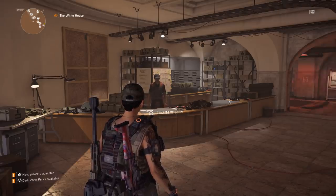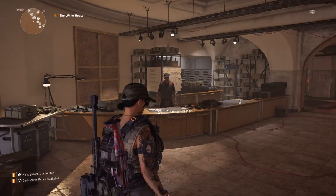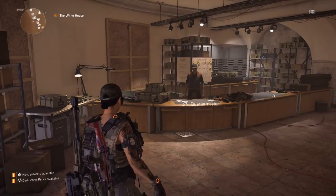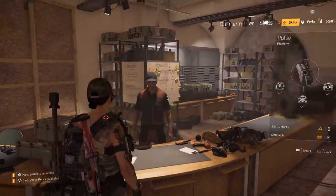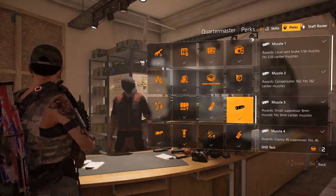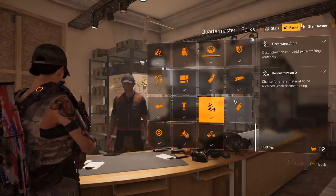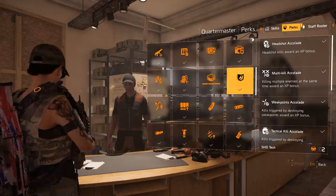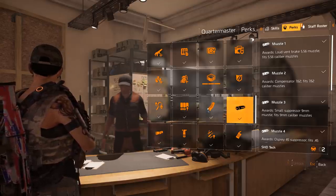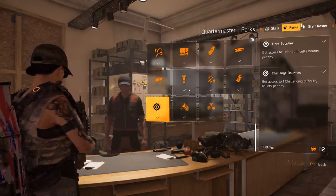It works very differently than it did in Division 1. In Division 1, you would basically find attachments laying around — they were in the loot pool. In Division 2 it's a little different: you find all the attachments through blueprints. You can go over to Coop Denison, where you get your skills and perks. There are a couple of perks here that will unlock attachments. Once you start wanting more attachments, you go with these and they unlock certain blueprints.